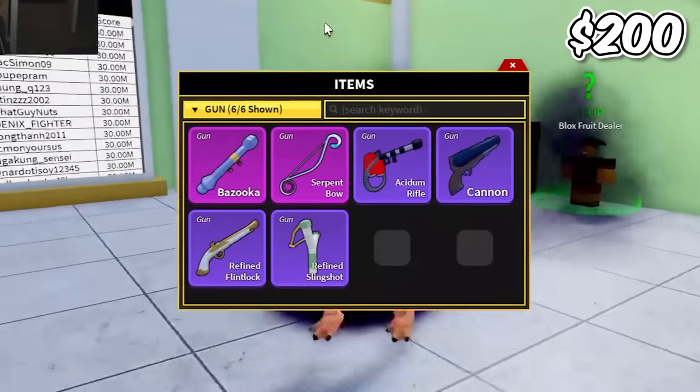Game passes: drop chance, fast boat, times two money, times two mastery, dark blade - but nobody has fruit notifier because it costs at least thirty dollars. Permanent fruits: rocket, bomb, sand, dart, light, magma - which is a must for sea events - quake, buddha, spider, sound, phoenix, rumble, blizzard, gravity, mammoth, control, and dragon. No permanent T-Rex, no permanent dough, no permanent shadow, no permanent venom.